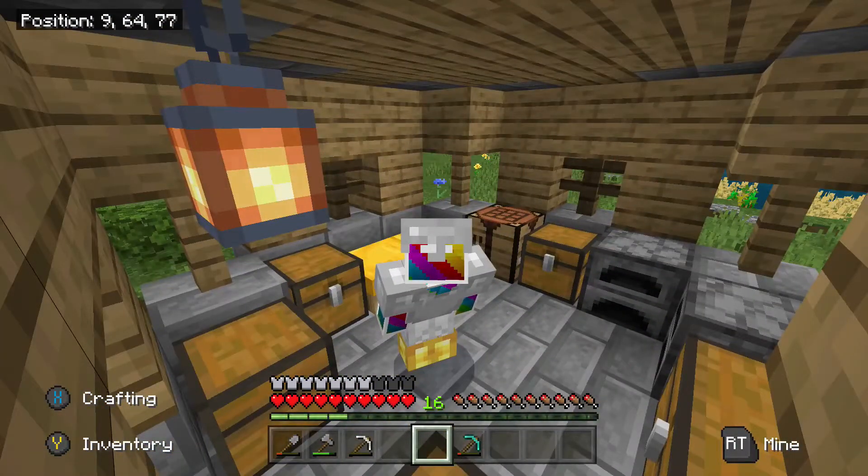Hello everybody, welcome back to the channel. My name is Zacktivate and I hope you guys are having a wonderful day. We are here on episode 9 of our Minecraft 1.16 guide, and this one's going to be a fun episode. We are building a cow crushing machine — or just a cow farm, we can call it.